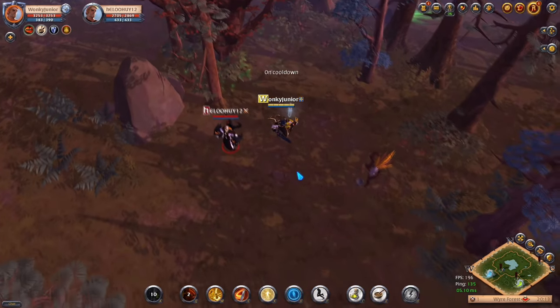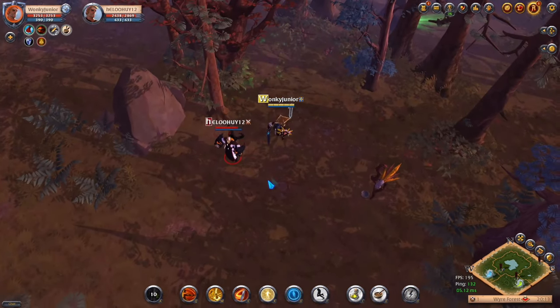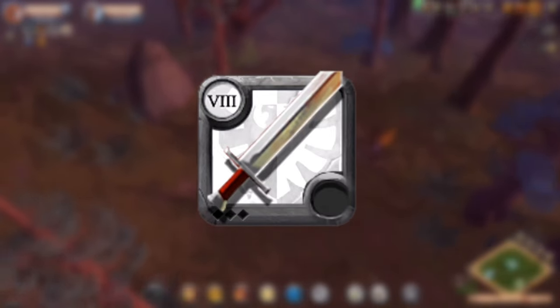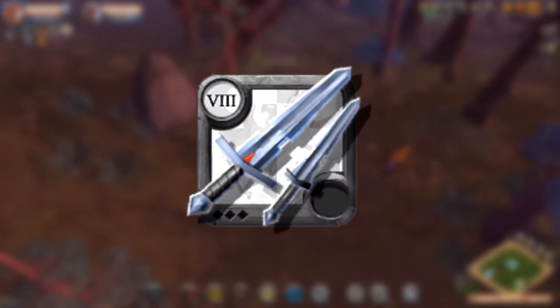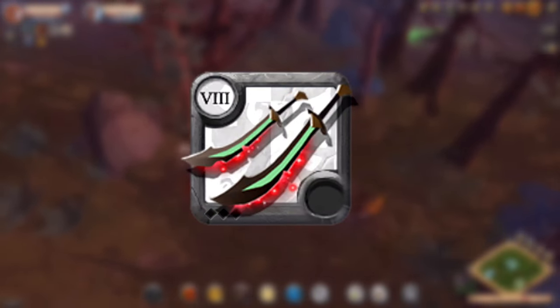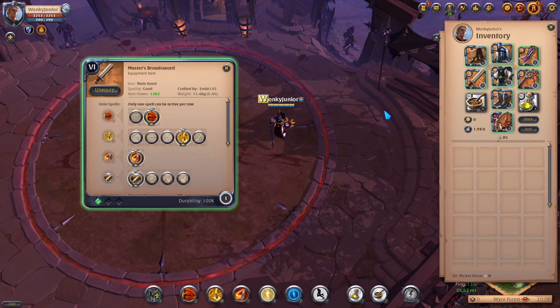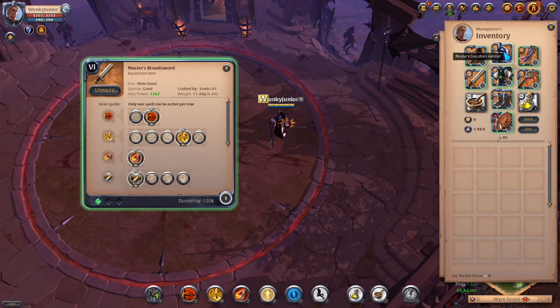Moving over to the first weapon category, which is Swords. This weapon category includes Broadsword, Claymore, Kingmaker, Dual Swords, Clarent Blade, Carving Sword and Galatine Pair. The best overall build you should use no matter which sword you pick: for the weapon, choose the second Q ability, then the fourth W and first passive.